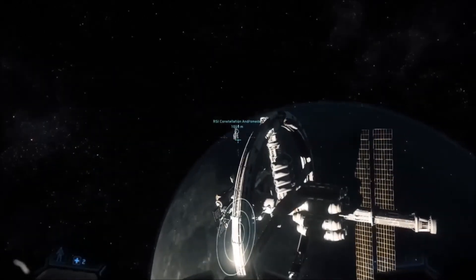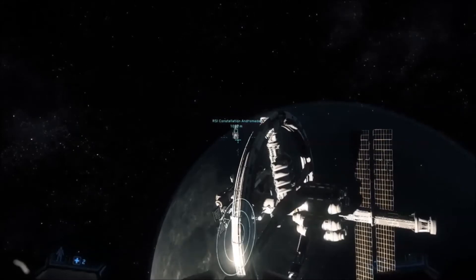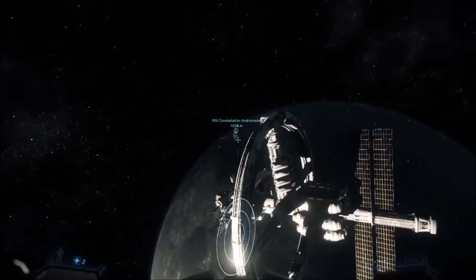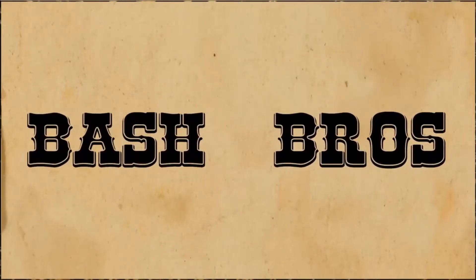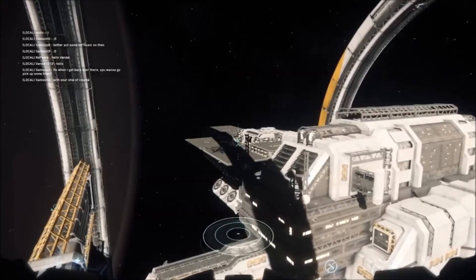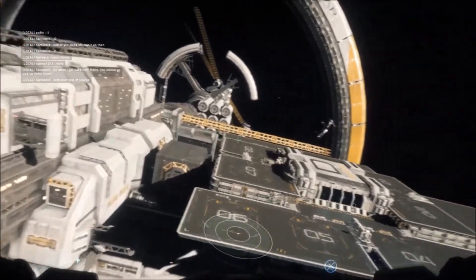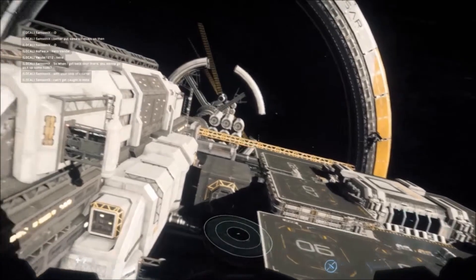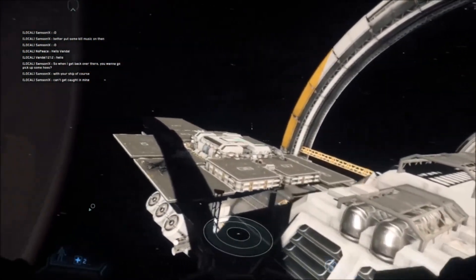Well, this is awkward. Come on, Constellation, quit spinning like a freakin' ballerina. Well, here we are in Star Citizen. This is Port Olisar from above in space. Pretty nice little space station, I think.